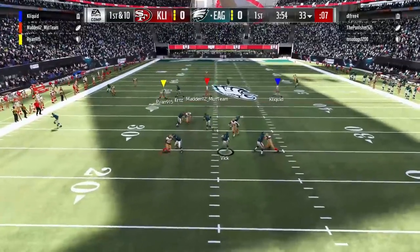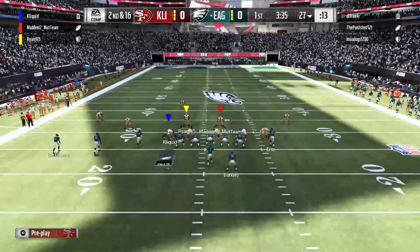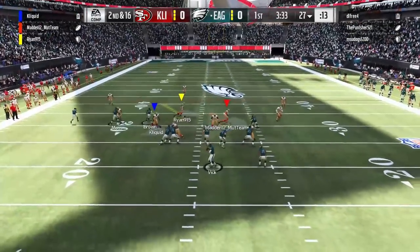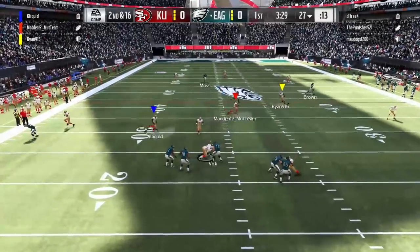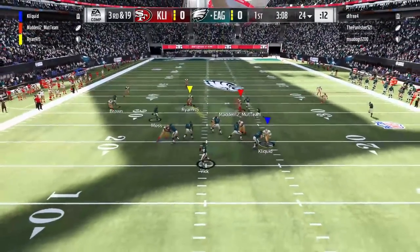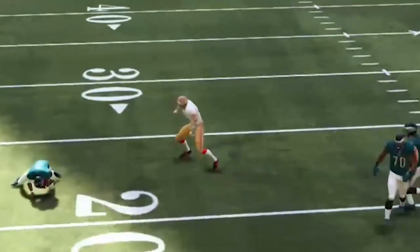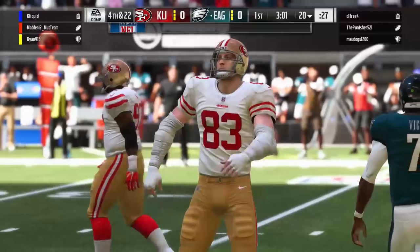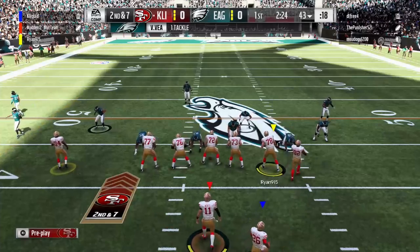Starting things off on defense. They have Mike Vick scrambling around, getting sacked immediately on the first play of the game by Bryant Young. We're gonna try and bring as much pressure as we can with this D-line — you don't realize just how nasty this D-line is. Bruce Smith gets another sack there, so it's 3rd and 19. More pressure coming around the edge, and we get the sack there with Ted Hendricks. Not the best pass rusher, but still pretty good. And that ends their drive.